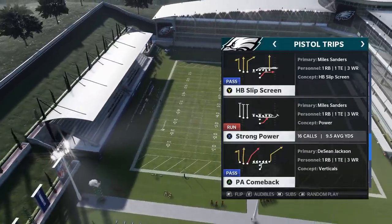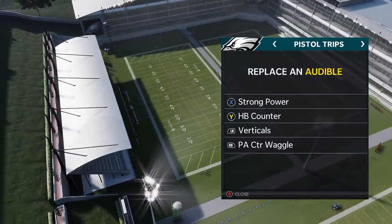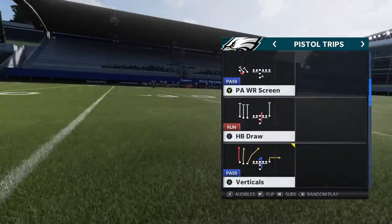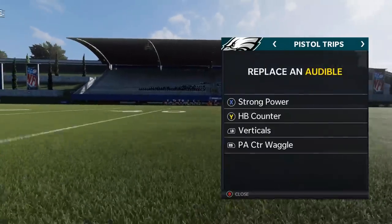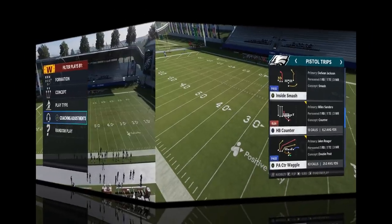As far as running plays go, the strong power is going to be one of the most important run plays, so I'm going to put these all in my audibles. I got the strong power there, the halfback counter is already there, and as always the PA counter waggle is one of the hardest passing plays to stop in the game.